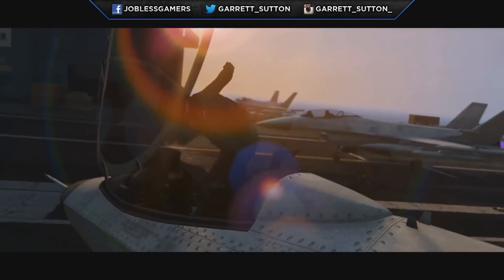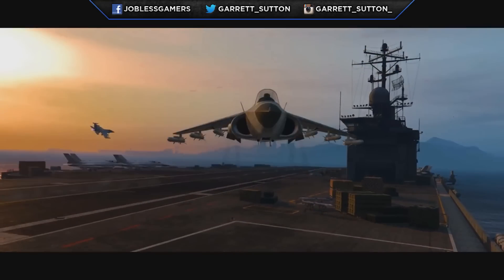Once you get to the aircraft carrier you'll notice the brand new Hydra. The Hydra is a beautiful plane that can take off vertically — you don't need a runway. You switch it to vertical takeoff mode and just hover. This is the first vehicle in GTA 5 Online with hovering capabilities, which makes me hopeful that someday we might even get a jetpack.